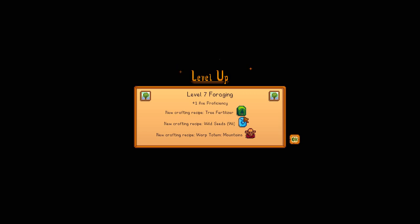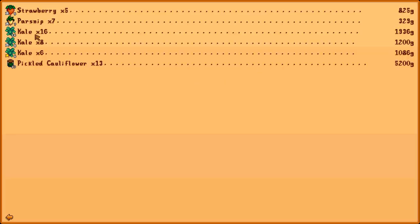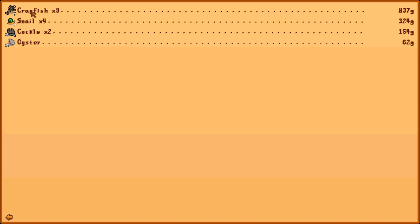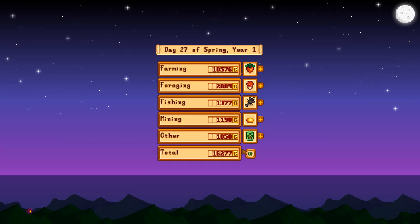The reason why level seven foraging is important now is because you get tree fertilizer, which is nice. What did we sell? We sold some of our crops — a couple strawberries, some parsnips, some kale. Our big money here was our pickled cauliflower, those are 400 each, which is not bad. Some foraging — those sea urchins are good. Our fishing — yeah, this is just the fish we've been collecting from our crab pots, so it's not a lot of money, but it is some. And it's been giving us some quartz for sprinklers, which is nice. And then of course our seed packets. All this little stuff added up — 16,000 gold.